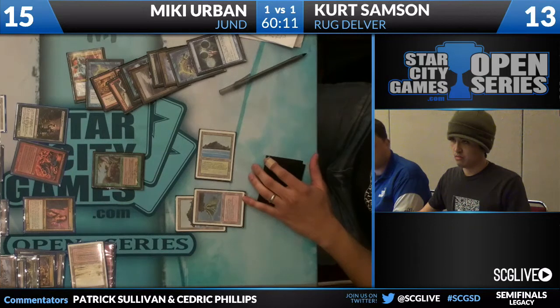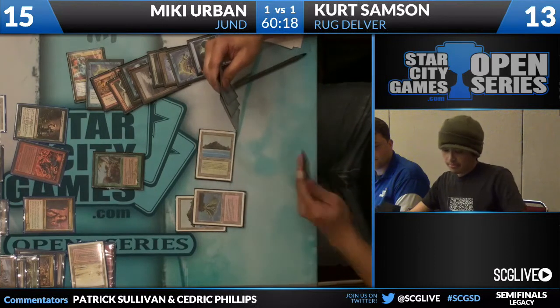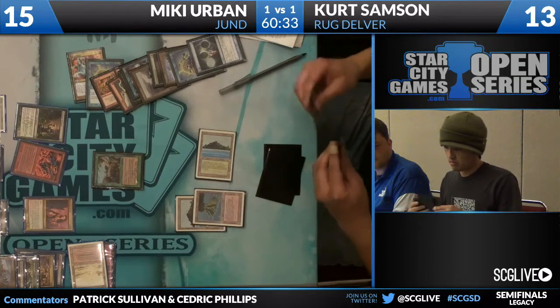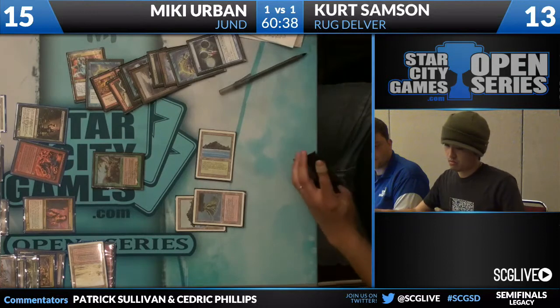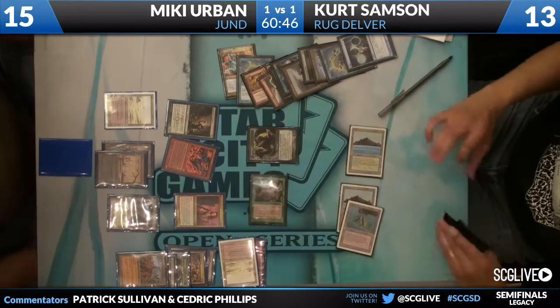We see a Ponder from Kurt. Looks like a Delver of Secrets and a Mongoose along with a mystery card. Unless that's an insane Ponder, if it's not Rough Tumble I'm sending it back if I'm Kurt. Two Rough Tumbles are in Kurt's sideboard — one already discarded from a first-turn Thoughtseize. We're going to see Nimble Mongoose come across, putting Mickey down to 12, and a Tarmogoyf.